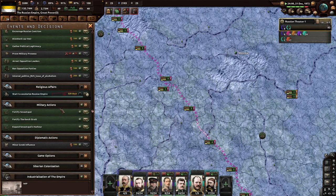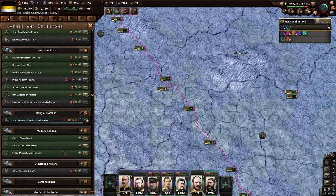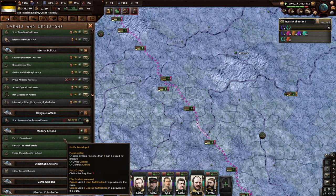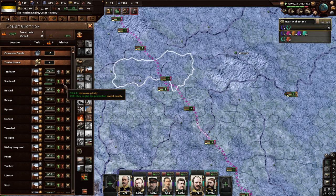I'm not going to use any of this stuff yet. Let's see — fortify Sevastopol's harbor, naval base, Crimea. Land fortifications, coast fortifications might be good to use, but at the same time, do we really want to do that now? Maybe, maybe not.